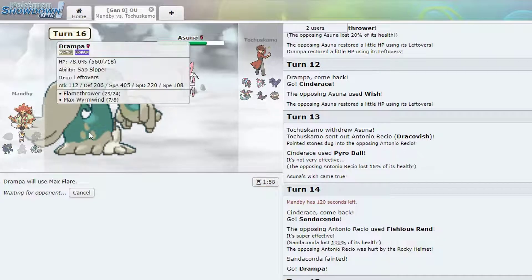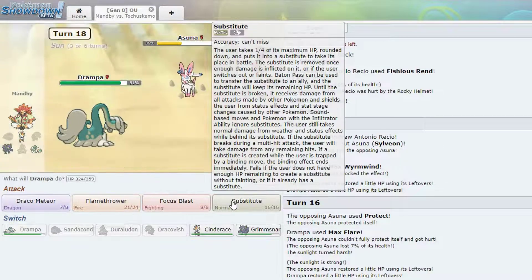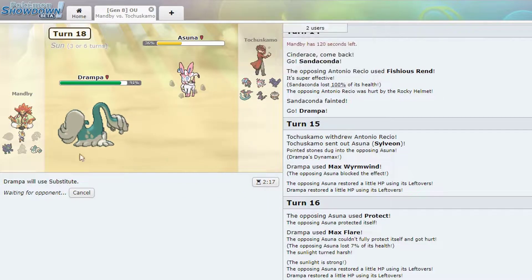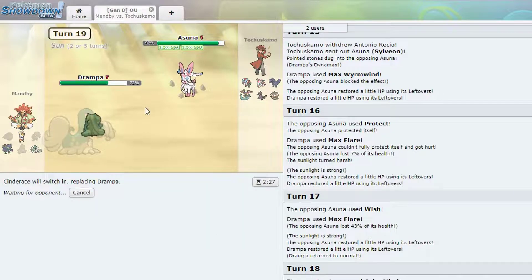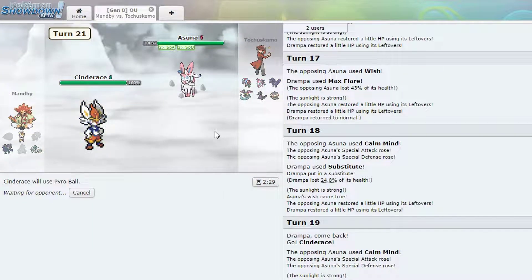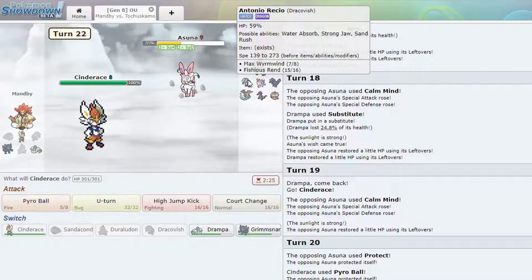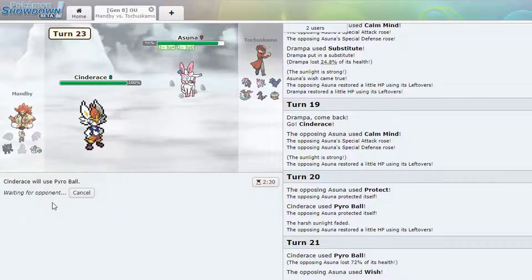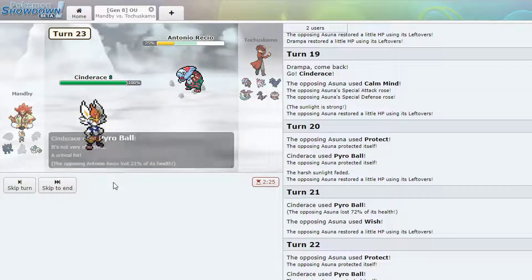We actually get it straight into Sylveon — interesting. Protect, nice. I'll just Sub this time because I don't think he has Hyper Voice — he might. He's Calm Mind, my god, whatever. Okay, Pyro Ball in the sun — hopefully can do some amount of damage. And now I have no sun. That did a lot — I probably would have killed with the sun. He's probably gonna Protect — yeah. A burn would be fan-tabulous here. So Leon's annoying — I wonder if people are gonna start using this beast. Can I get a burn? That's the only chance I win — no crit, no burn. Crazy.